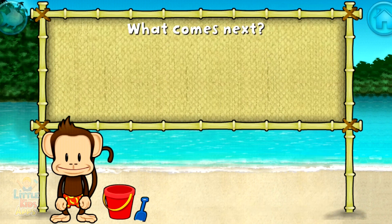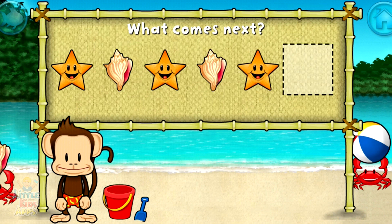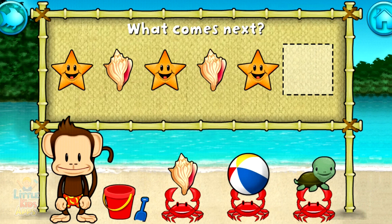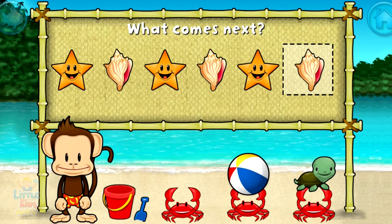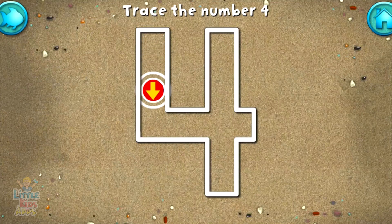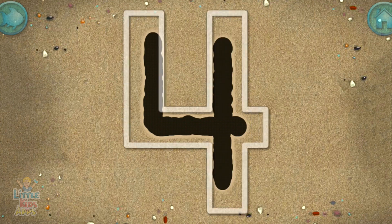Here's a pattern: starfish, shell, starfish, shell, starfish. What comes next? Shell! That's right! The pattern is starfish, shell. Write the number 4 in the sand! Great writing!